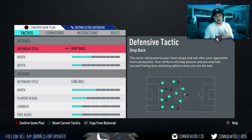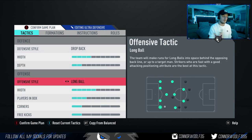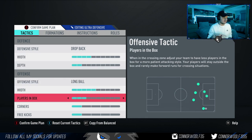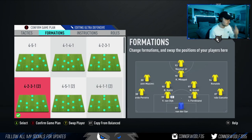This is my defensive formation that I use if you want to see out a game — like the last five minutes. Drop back, four depth. The long ball tactic is to get your players on the counter-attack really quickly — they will make a lot of runs in behind. So you want: drop back, four depth, two width, long ball tactic on, five width, three players in the box, one corners, one free kicks.